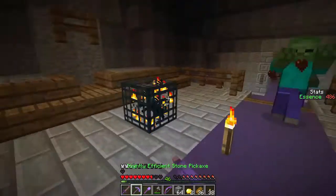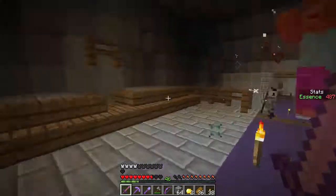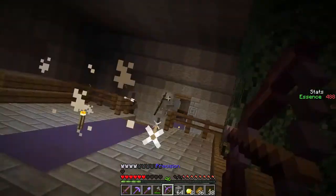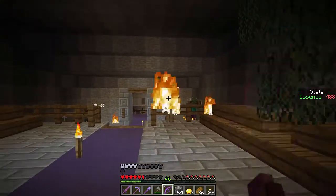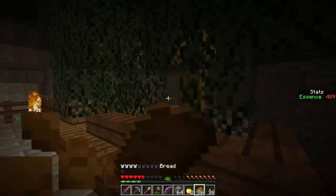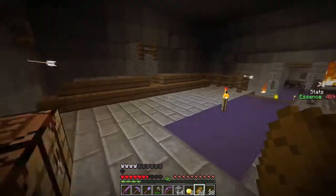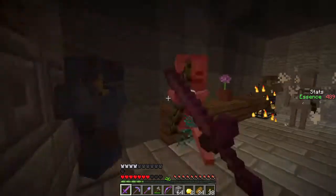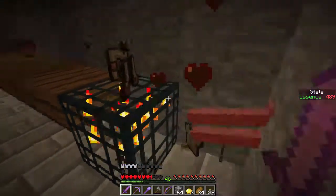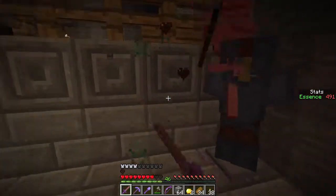There's some leather armor and some gold armor as well. So this must be an armory. I need to eat. Not that I really want gold armor — plus my inventory is kind of full. There's some more armor. And I accidentally broke something. Yeah, there's a bunch of armor over here.